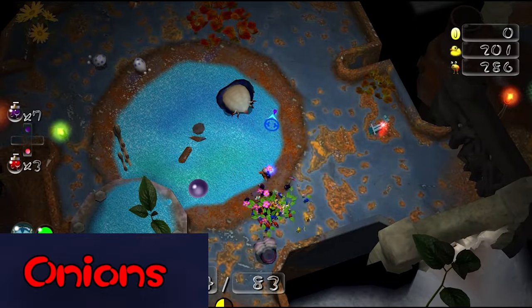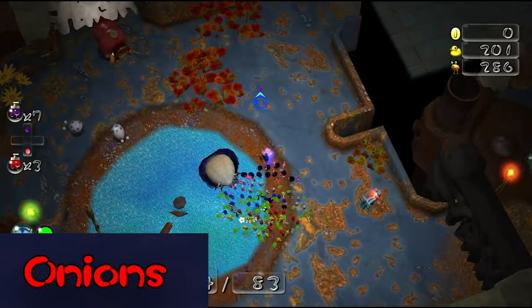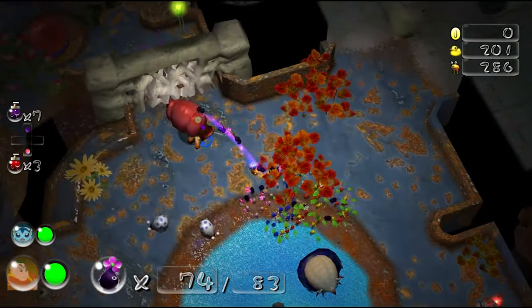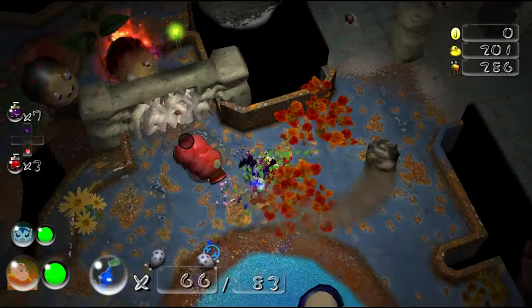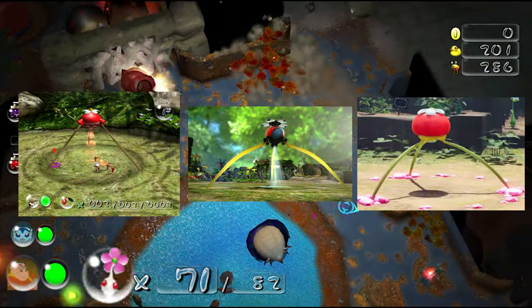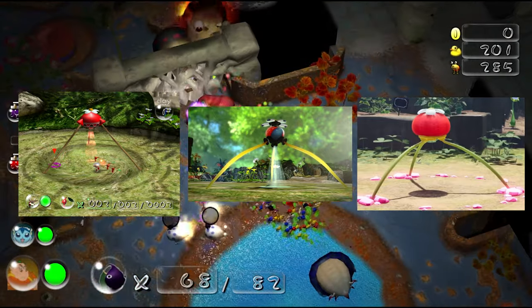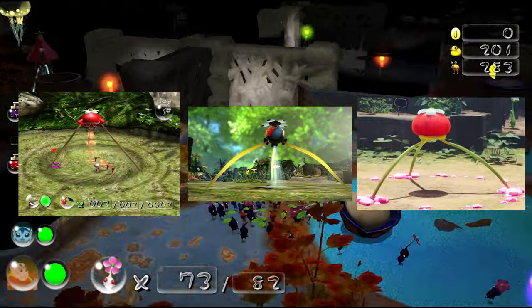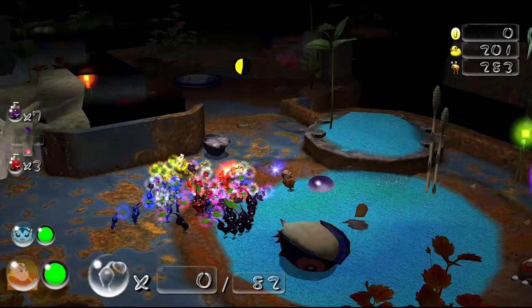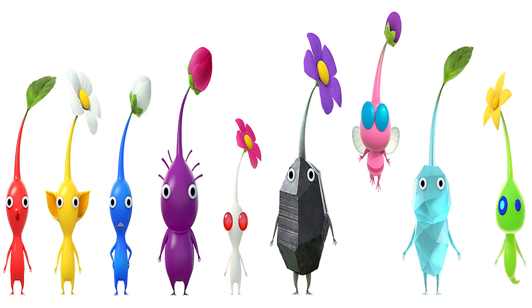Onions have been featured in almost every single Pikmin game and are used as the main storage place for Pikmin. Pikmin can be brought out or in from the onion, and corpses can be brought to the onion to produce more Pikmin. They've had over 3 different designs across the series, and the Japanese website for Pikmin 4 explains this by saying the onions have different biological variants, meaning all 3 types of onions coexist.